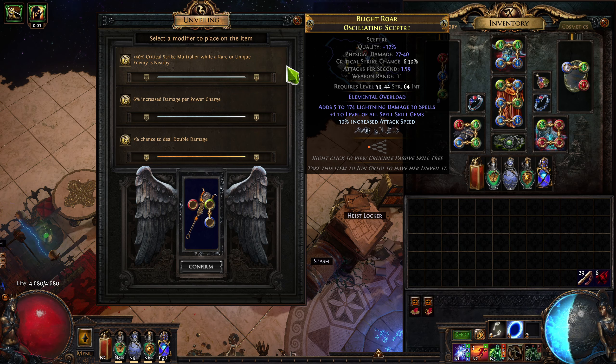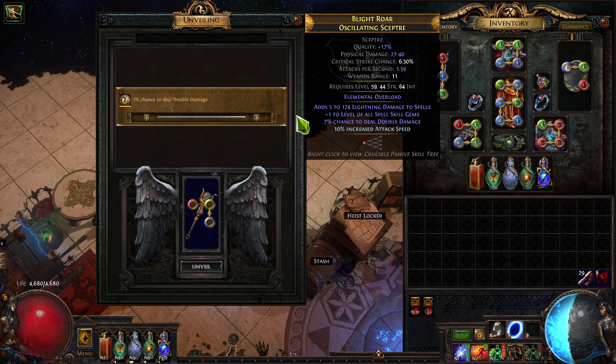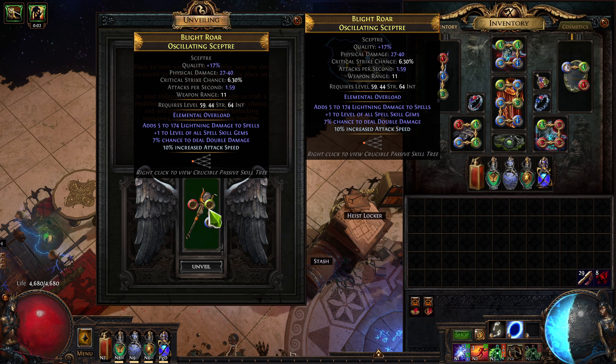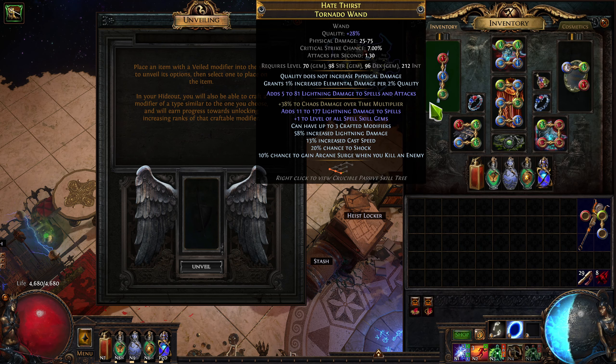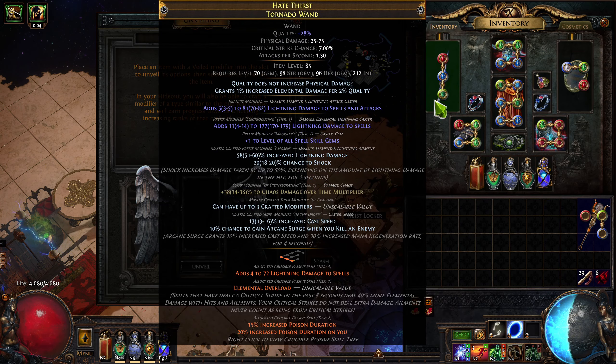The other market-dependent option would be to select something like chance to deal double damage, then multimod the item, put it up for sale, and hopefully make a tidy profit. Then you simply repeat the previous steps until you have a finished weapon which you can multimod — one valuable veiled affix such as the cast speed Arcane Surge hybrid, or chaos multi as a suffix, lightning damage as a prefix, chaos damage as a prefix. Any of those things work.